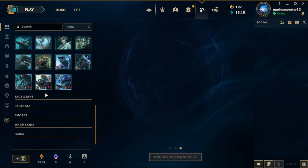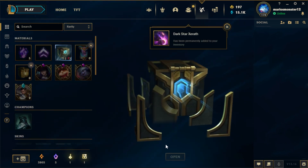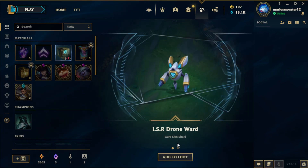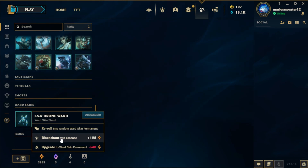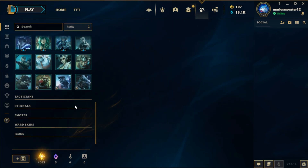Re-rolled and got Dark Star Xerath — that's pretty cool. Let's open this one. Got Otherworld — it's not that great, but you know, it's free.